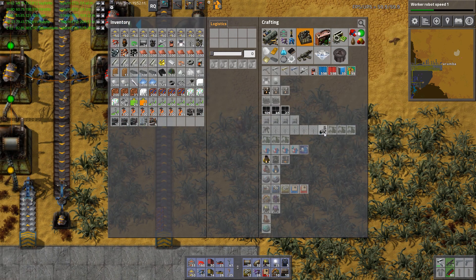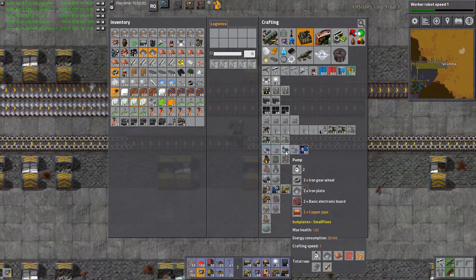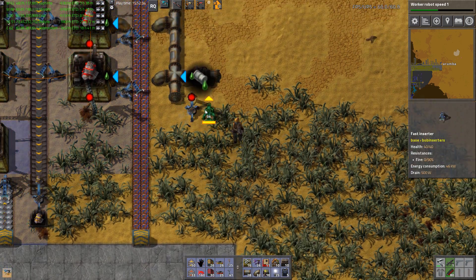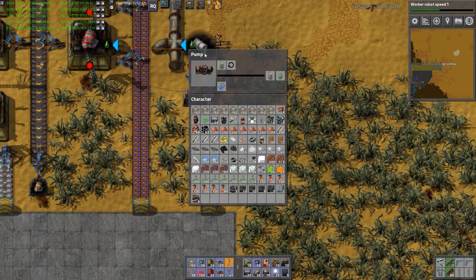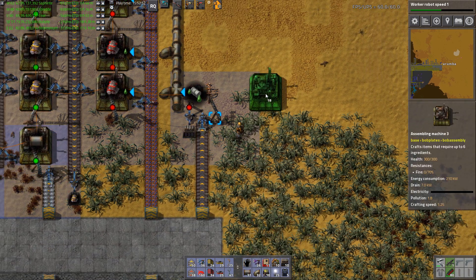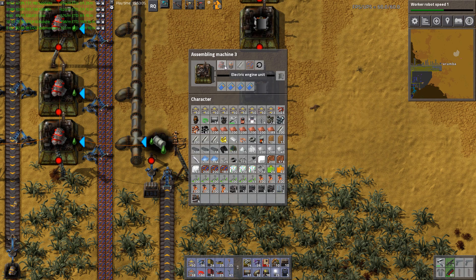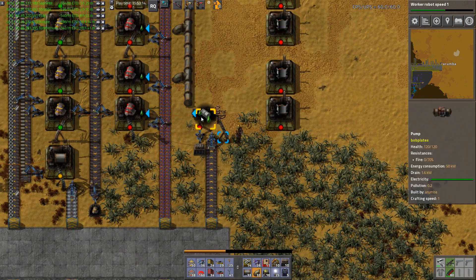We're going to do a pump right here. You will empty lubricant barrels - so this needs to be lubricant barrels. And then the next step after that is one more over here to make the flying robot frame mark ones, where we're gonna take more basic electronic components which are already there. Let's put the lubricant a little bit further away - we can reuse that line.